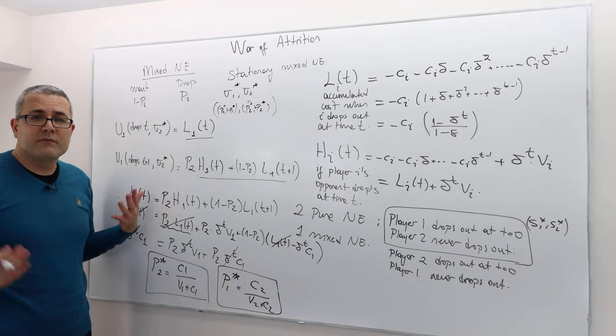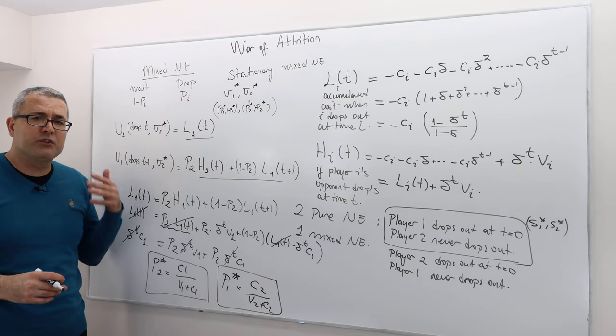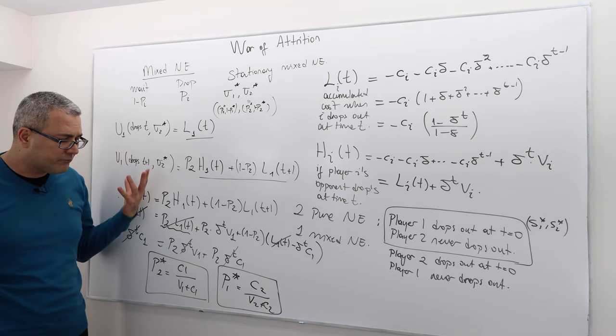Symmetrically, I don't need to recalculate everything from player 2's perspective. By swapping 1's and 2's, player 1's equilibrium strategy is p1 star equals c2 over (v2 + c2). So p1 star and p2 star together give the stationary mixed strategy Nash equilibrium of this game.